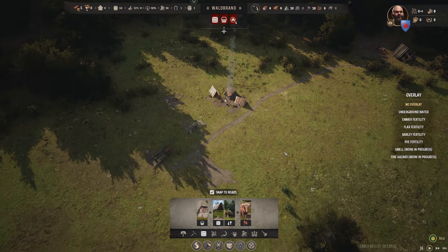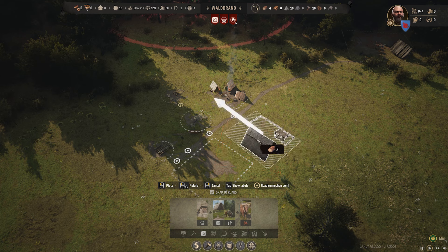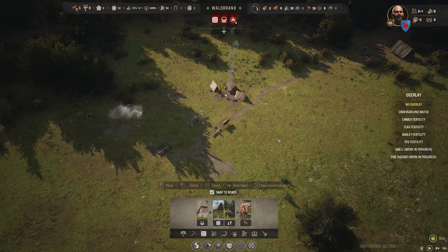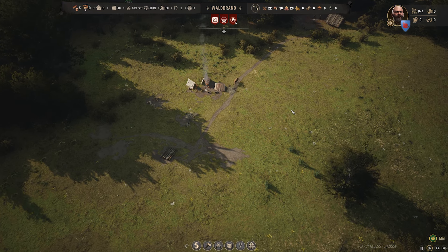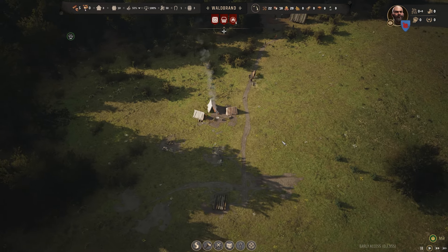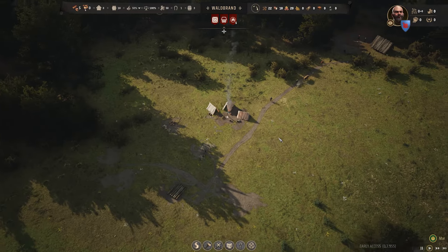There we go. We probably want a little store near the granary — like there. I'll make a little road to join it; a little sort of storage area. When they've done those, we'll work it out. So F and G are rotation — I wonder if that works on buildings too. No. I pressed H — 'Some buildings have flexible borders.' Yeah, I kind of know about that; I did that in the demo.